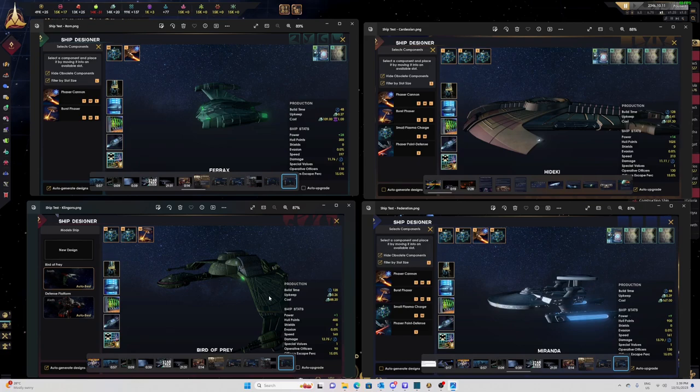Then we've got the Klingons — the Bird of Prey. Quite cheap to build: 88 alloys, 128 days to build. Hull points is only 400, so you'd need two and a half of these to match one Cardassian ship in hull points. In terms of damage, quite powerful and strong. Speed is about the same as the Federation Miranda class. Officers is 90 — that's 40 officers less per starting ship than the Cardassians or the Federation.